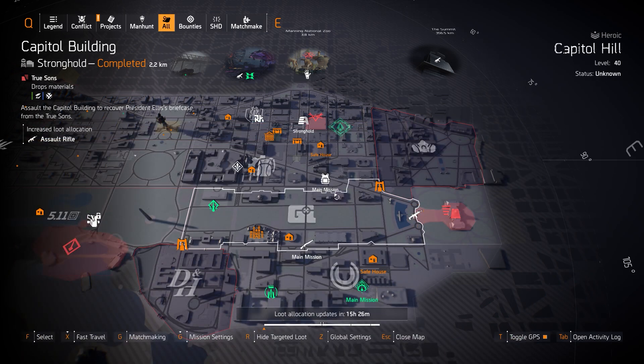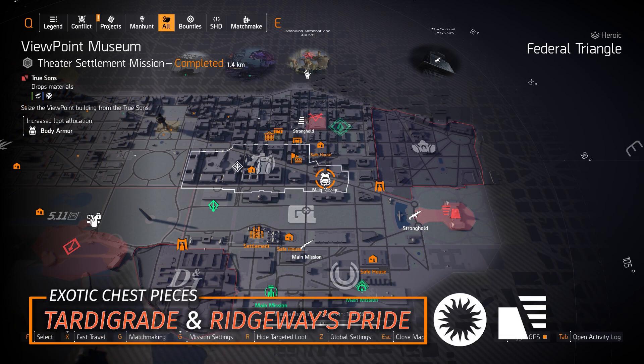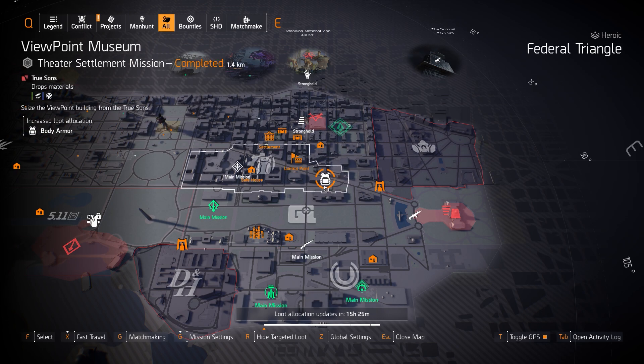Next up, we got Chest Pieces at Viewpoint Museum — it's a True Sons mission. If you're looking for the Tardigrade, which gives bonus armor and support for teammates, today is the perfect day to get it because it has an extra 3% drop rate chance from the True Sons faction. There's also Ridgeway's Pride if you've unlocked it from the Summit Project. Always let your teammates know what you're farming for — if one of them gets a Ridgeway's Pride and already has it, they can give it to whoever needs it most.